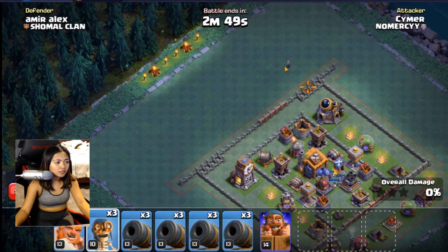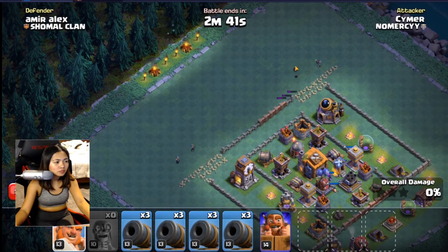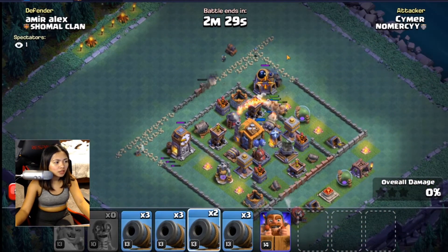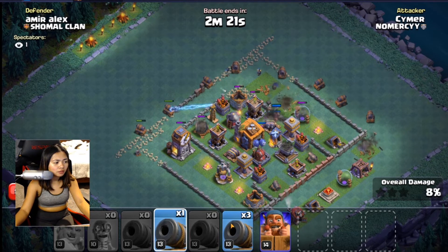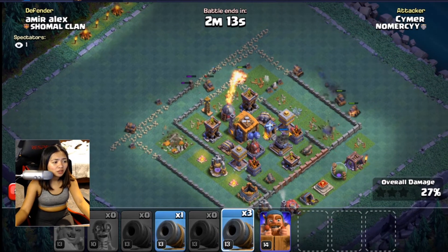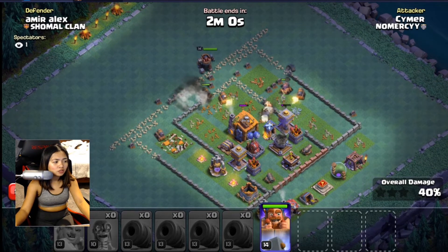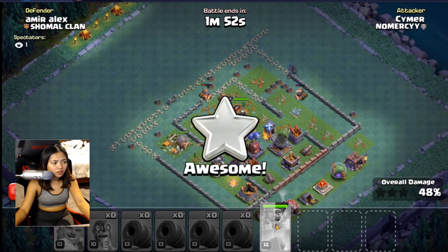We start by sending the bombers in to open up those walls. Now it's open — send the giants in. Once they go in, I'm gonna send my cannon carts on the side to clean up and make ready for the entrance of my battle machine. The battle machine dies so fast, especially at my level, so I'm just gonna clean up the lanes so that my battle machine will go straight to the builder hall.